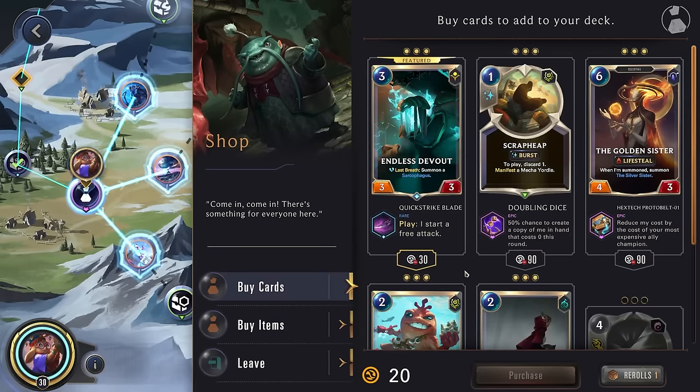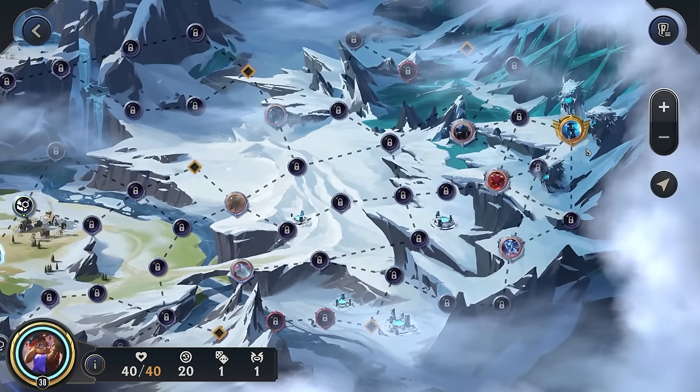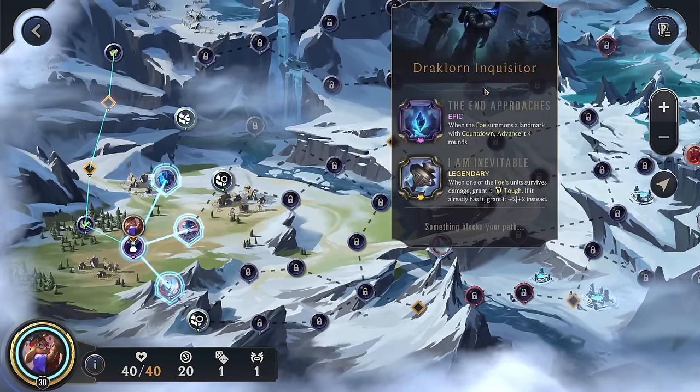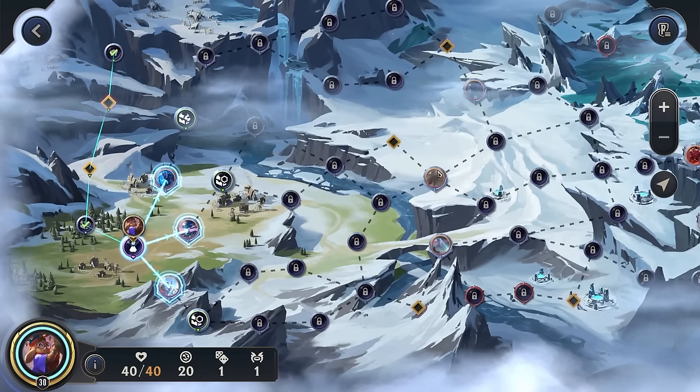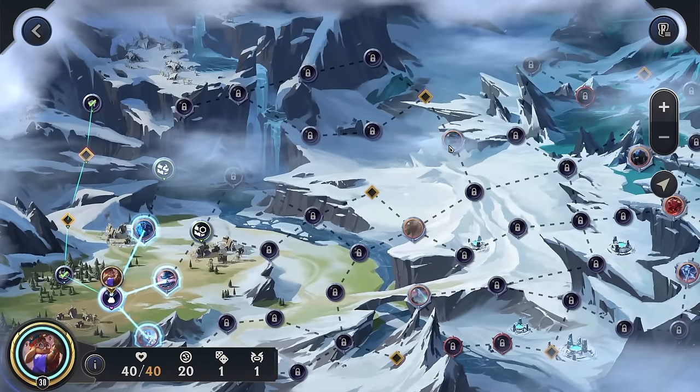Sadly we're really not getting too many good upgrades, so that's a little disappointing. Alright, let's take a look. Lissandra has Secrets Hidden by Frost. The top route has generally the easiest fight — the Inquisitor. Yeah, I think let's go up top.